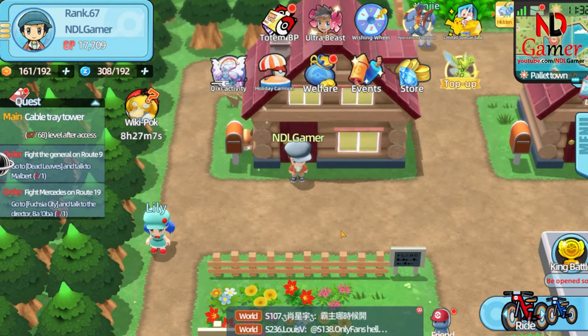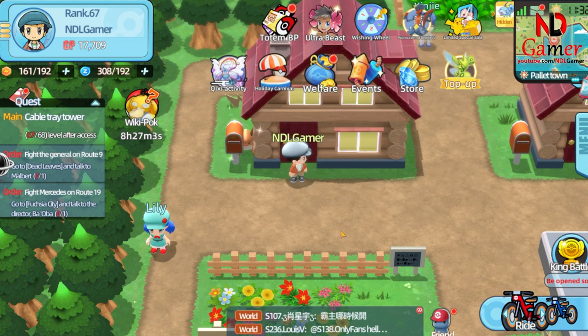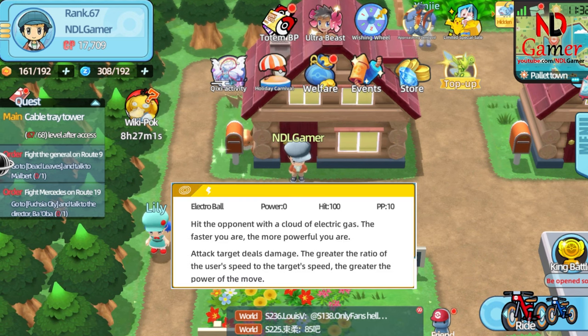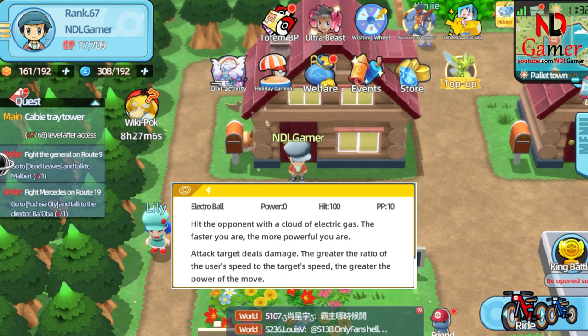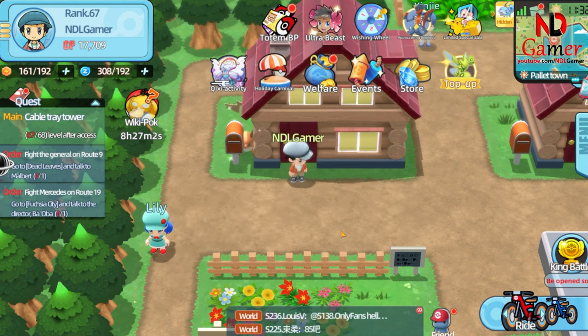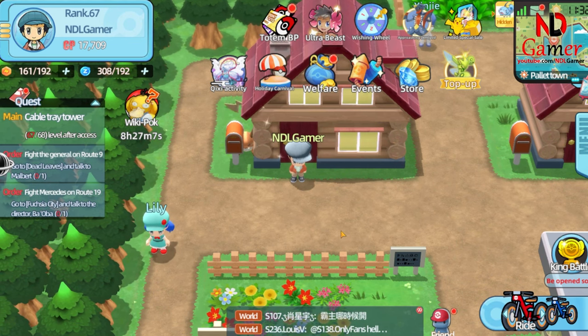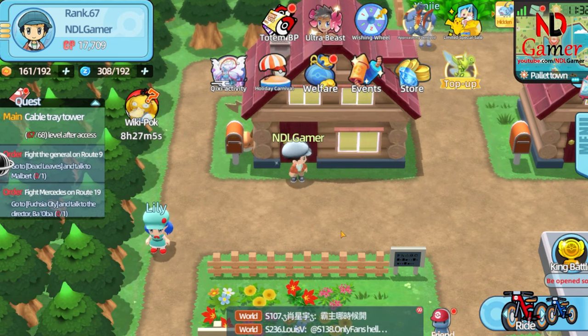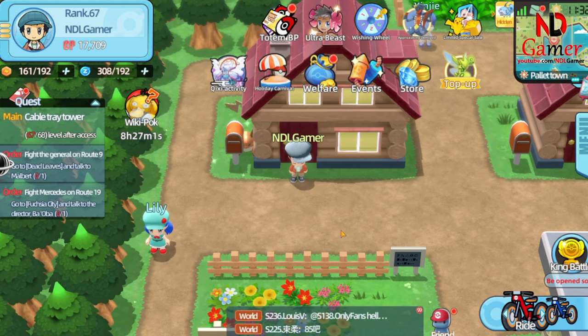Welcome back to our series on Pokémon Skills. In this second video, we're diving deep into one of the most electrifying attacks out there — Electro Ball. If you've ever wondered how to maximize the potential of this dynamic skill, you're in the right place. We'll break down everything you need to know, from how it works to the best strategies for using it in battle, because you won't want to miss how this skill can give your Pokémon the speed advantage and leave your opponents in the dust.